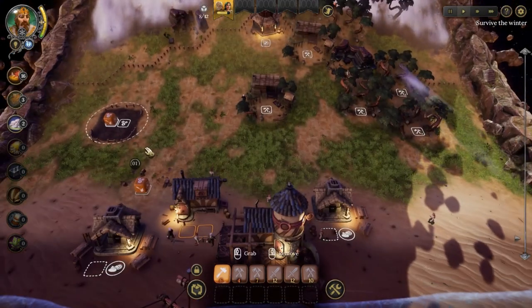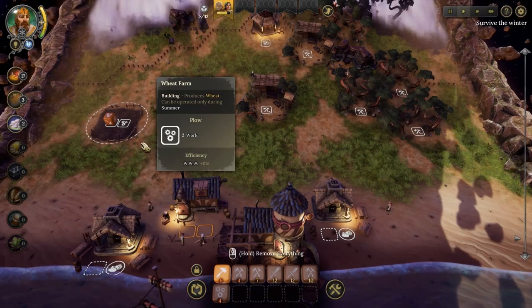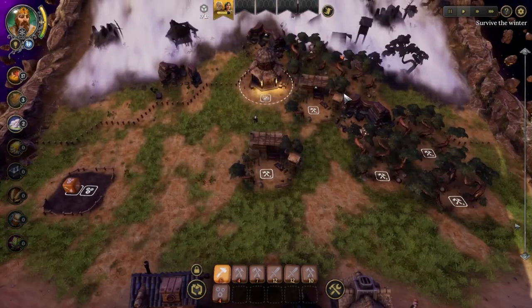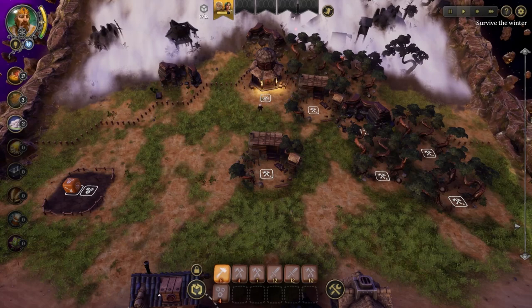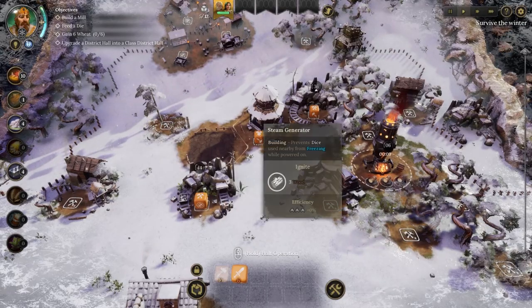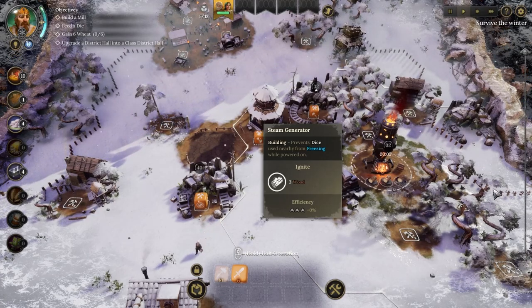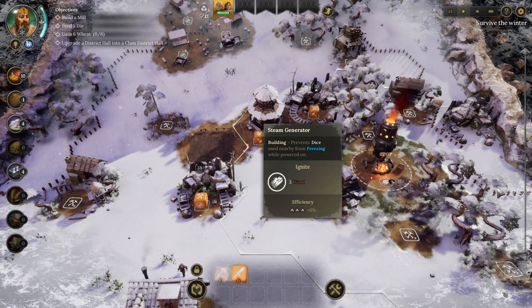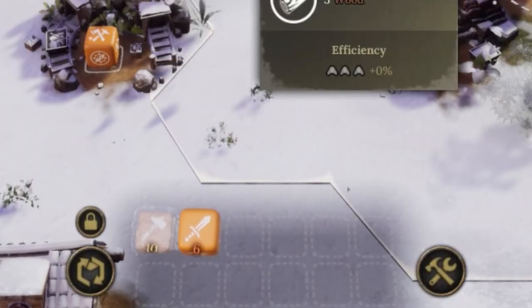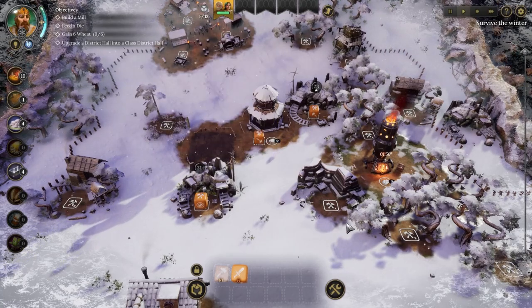One of the worst things about winter is that certain areas can no longer be used unless you have something that allows it. Dice can also be frozen. You can see how winter looks — it arrives and one of the dice on the bottom left is now frozen. There are plenty of winter mechanics you'll discover as you play.